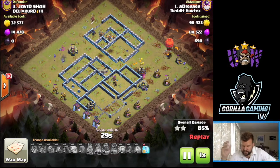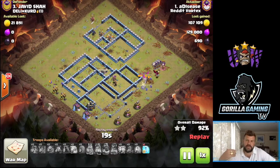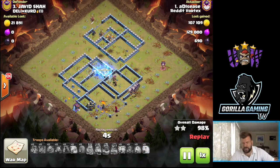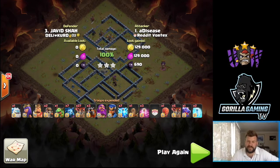Get this zap quake down - really really important. It is base dependent, but if you can get really good value out of it to be able to do lalo without having to worry about the CC, it's seriously OP. Raw jams there for cleanup, got a few pups, balloons are lagging behind, and that is another triple. GG A Disease for Reddit Vortex - unfortunately it wasn't enough to win this war, but let's move on to day three.